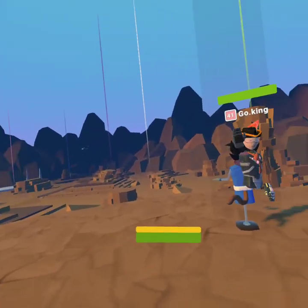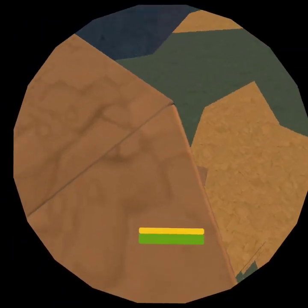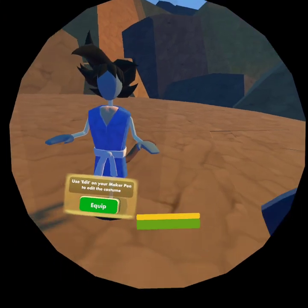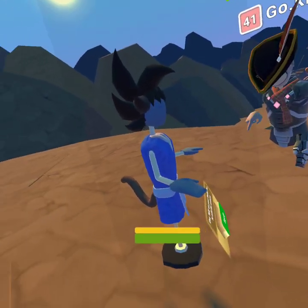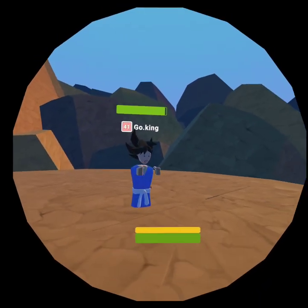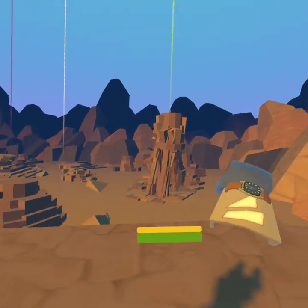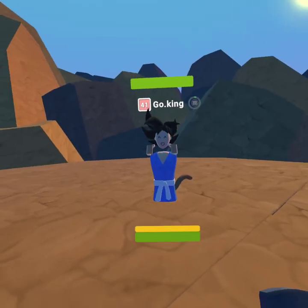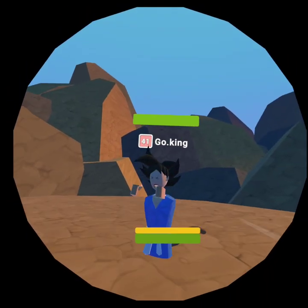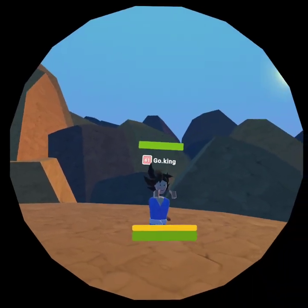Welcome back, this is part two of Dragon Ball Z PvP showdown in Rec Room. Here we are with your boy Goku looking as fine as ever. Fun fact: Goku has the most powers out of all of them — he has six powers total.